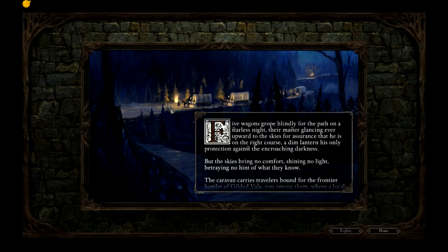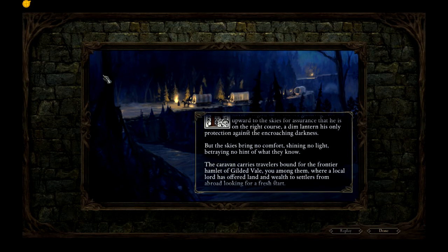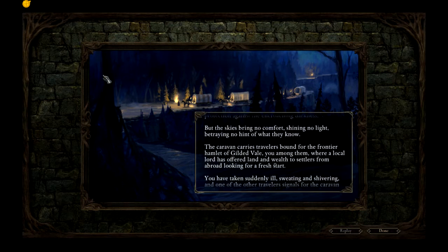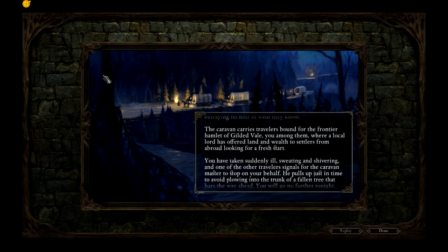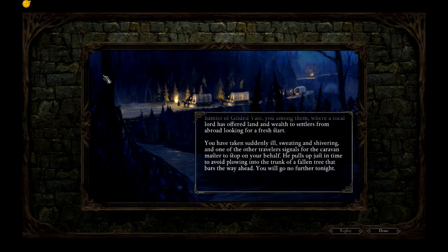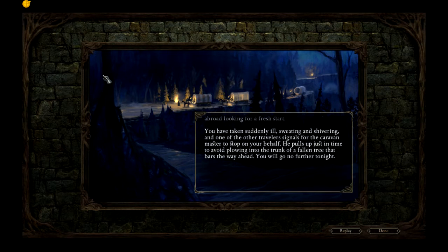Five wagons grope blindly for the path on a starless night, their master glancing ever upward to the skies for assurance that he is on the right course, a dim lantern his only protection against the encroaching darkness. But the skies bring no comfort, shining no light, betraying no hint of what they know. The caravan carries travelers bound for the frontier hamlet of Gilded Vale — you among them — where a local lord has offered land and wealth to settlers from abroad. Looking for a fresh start, you have taken suddenly ill, sweating and shivering, and one of the other travelers signals for the caravan master to stop on your behalf. He pulls up just in time to avoid plowing into the trunk of a fallen tree that bars the way ahead. You will go no further tonight.